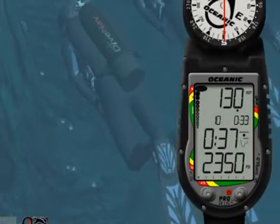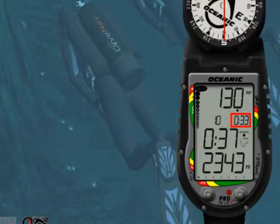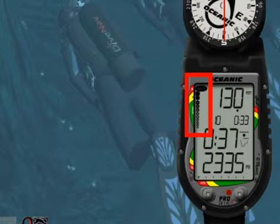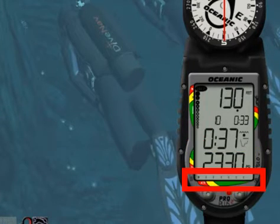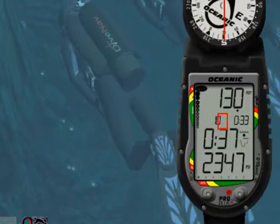When entering Deco Mode, the ProPlus II will display: Current Depth, Required Ceiling Stop Depth, Required Stop Time, Total Ascent Time, Deco Mode Icon, Nitrogen Tissue Loading Bar, Oxygen Bar, Tank Pressure, and Air Time Remaining Bar. Also, notice the Up Arrow and Deco Bar flashing, prompting you to ascend to the required ceiling depth.